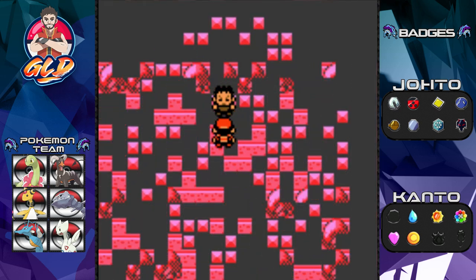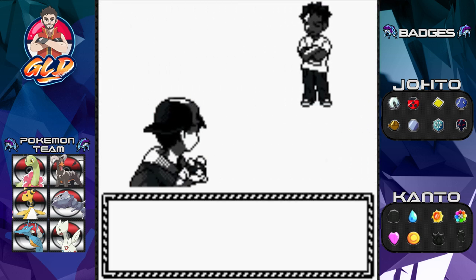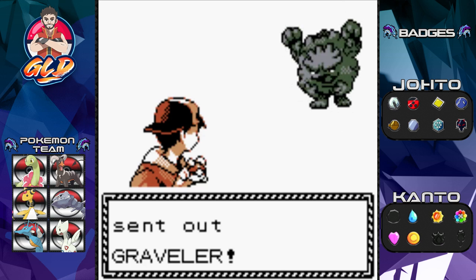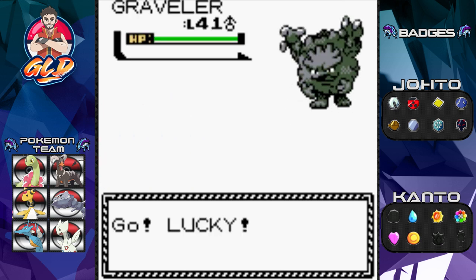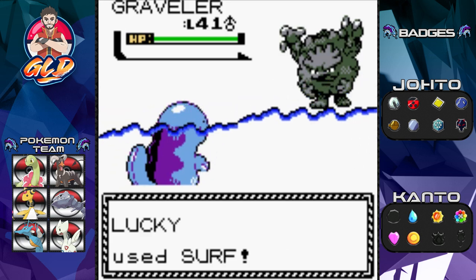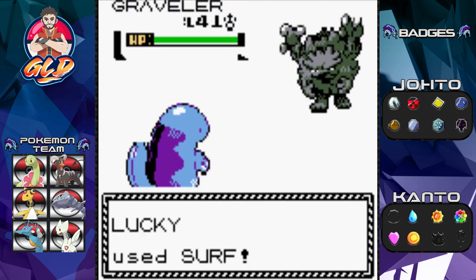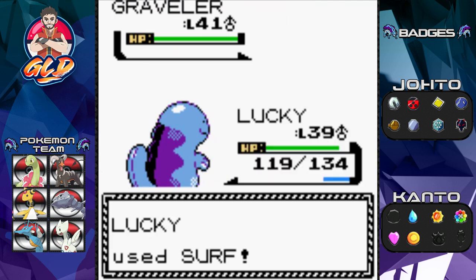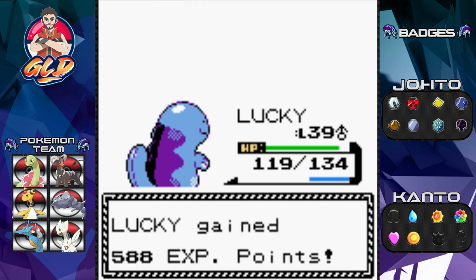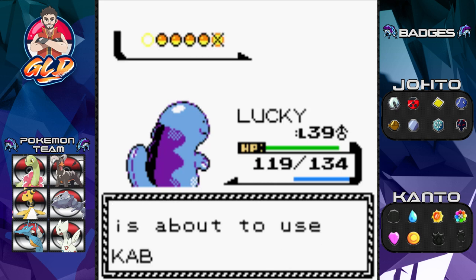Alright, gym battle number 14 against Gym Leader Brock. Lucky, let's go with Surf attack right here! Many of you are going to feel like this is the redemption Lucky needed. Look at that — Lucky kicking and taking names. We gave it the experience boost just for this.